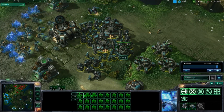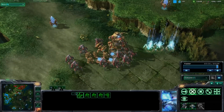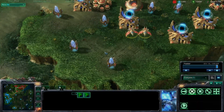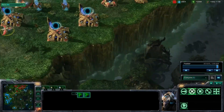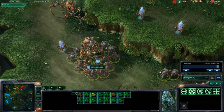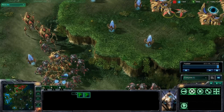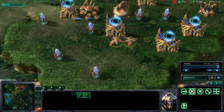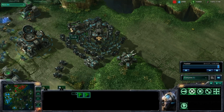This is a pretty fearsome force - marines and marauders backed up by siege tanks and battlecruisers. That's a tough nut to crack. Duke's got a couple colossi, some stalkers and zealots - a pretty standard Protoss force. He's also got a couple phoenixes ready, and those are pretty good counters to siege tanks since they can just lift them up and stop them from sieging, so long as you can keep the marines away from them, which is probably easier said than done.